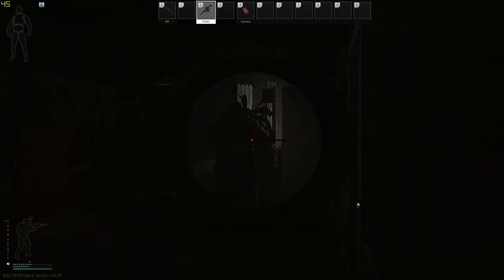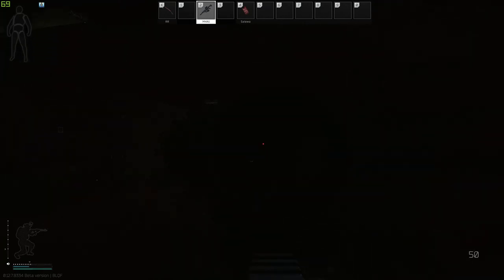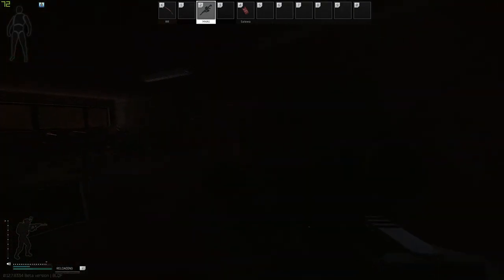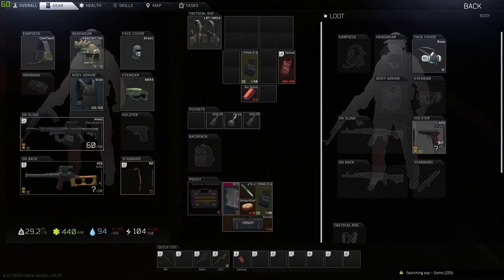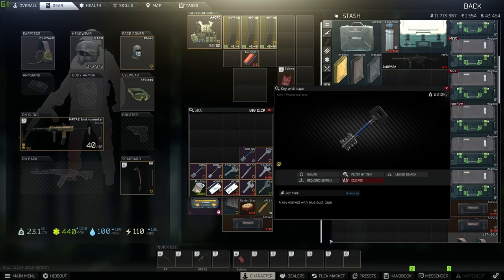You're going to need to kill Sanitar to get this key the easiest way. After killing Sanitar, you'll need to loot the key with tape from him, or the tape key.